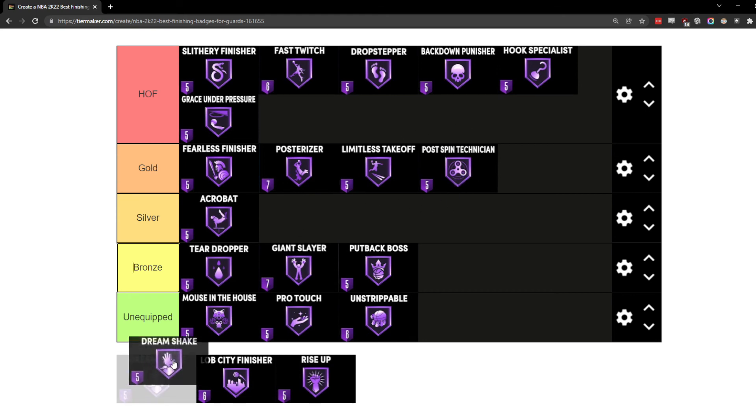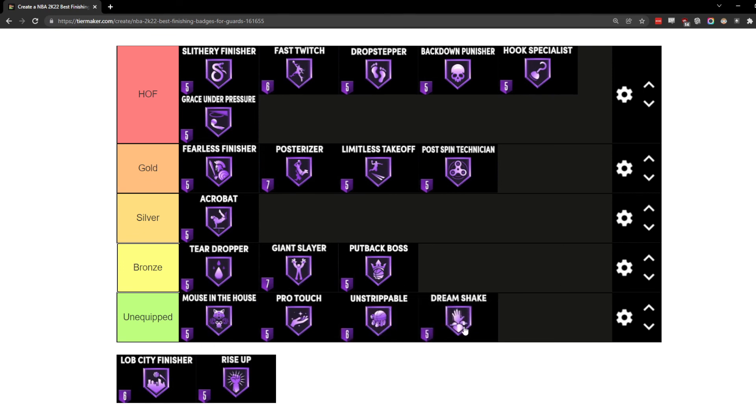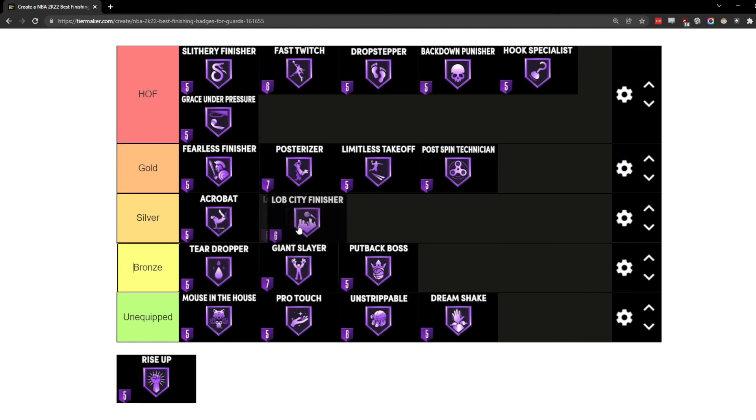Dream Shake I have as unequipped because I feel like it's more of a MyCareer offline CPU type badge. You can stun people with it, but personally when I was using this badge I never saw a stun animation — maybe I wasn't running it high enough, maybe people weren't biting on fakes, or maybe they had Post Lockdown on Hall of Fame or gold. Against human players online I just didn't see the stun animations at the frequency I wanted, so Dream Shake gets unequipped.